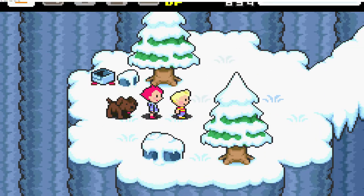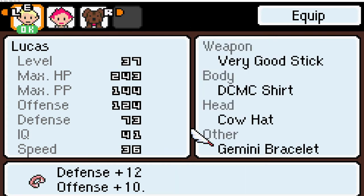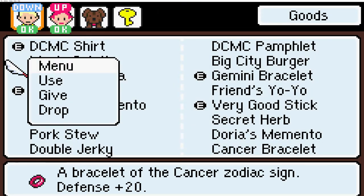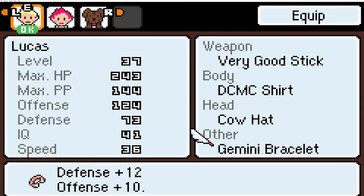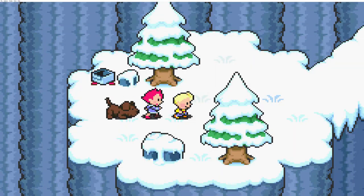We have a present - a Cancer bracelet. It raises our defense but lowers our offense. I think what we'll do is give that to Kumatora - she might actually be able to use that more than we can. Better defense upgrade, works for me.